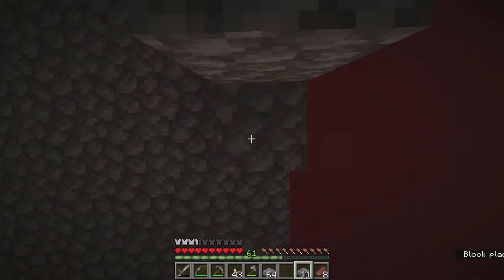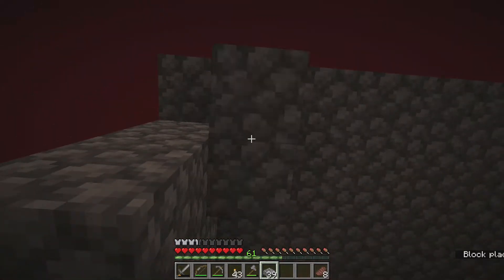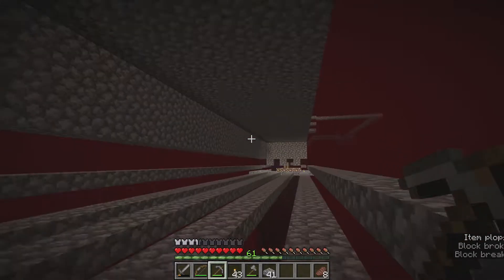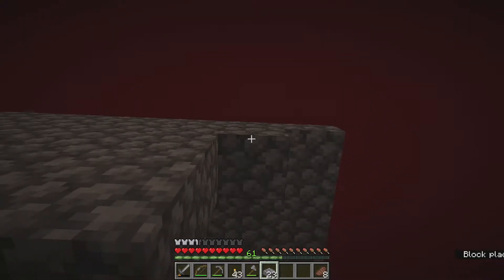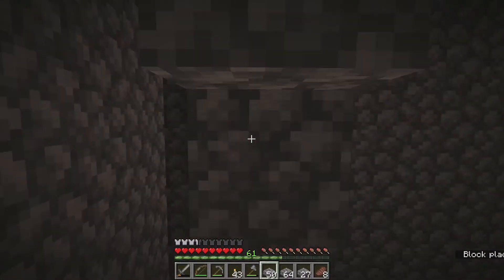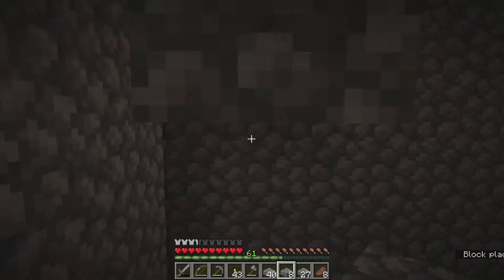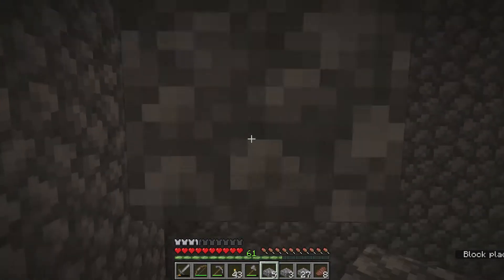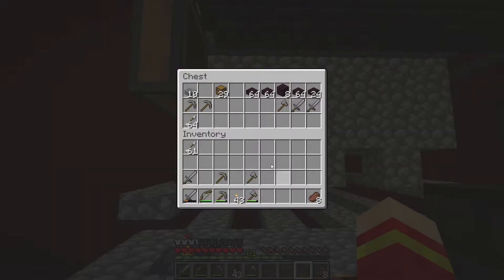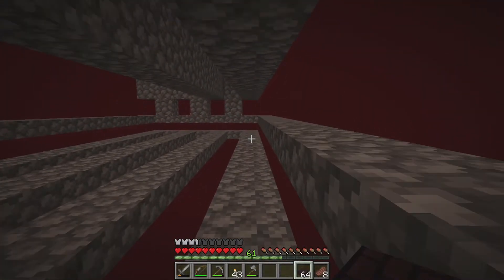On the lines where the mobs are going to spawn you want that seven-half-slab depth because you do not want them to be able to see you. If they're looking down a long corridor, blazes will still be able to see you and shoot at you. The idea with seven half slabs down is that they're not going to be able to see you from the side and hit you. No need to accidentally lose durability on your gear and have to use XP to repair instead of getting levels.